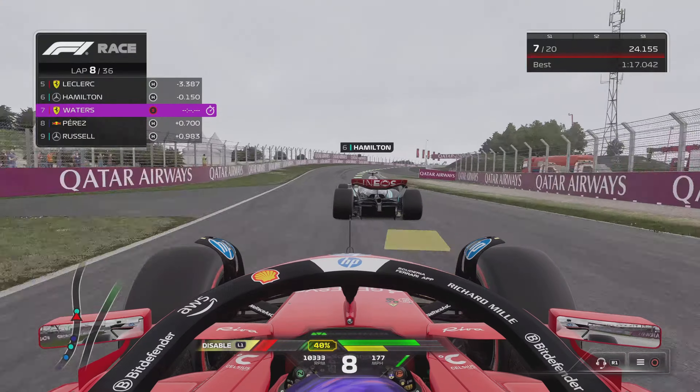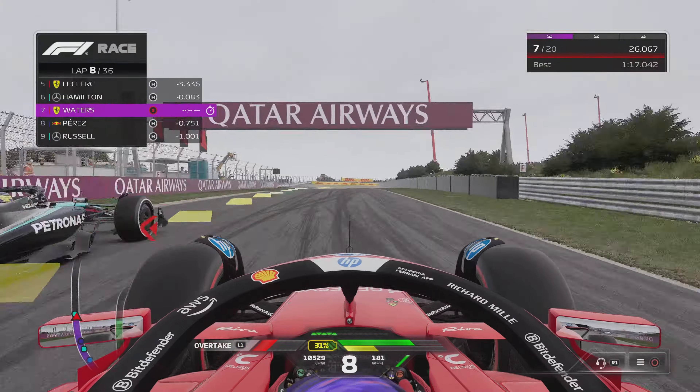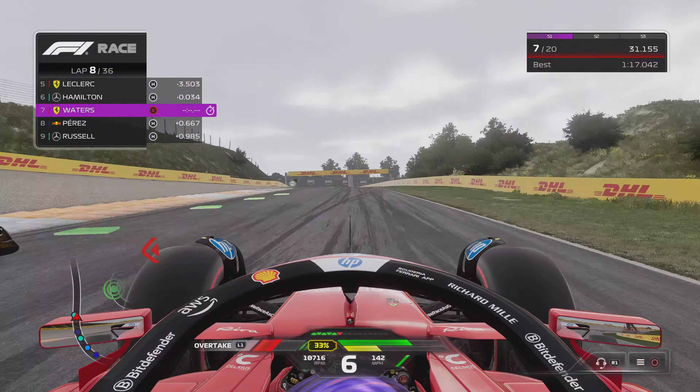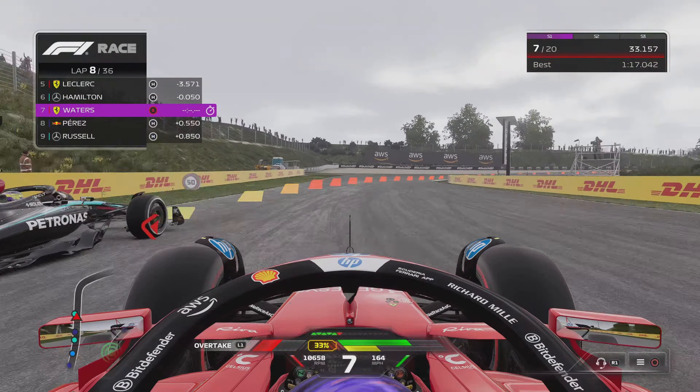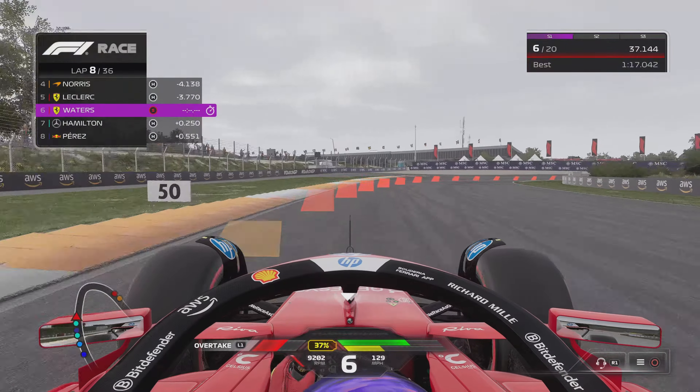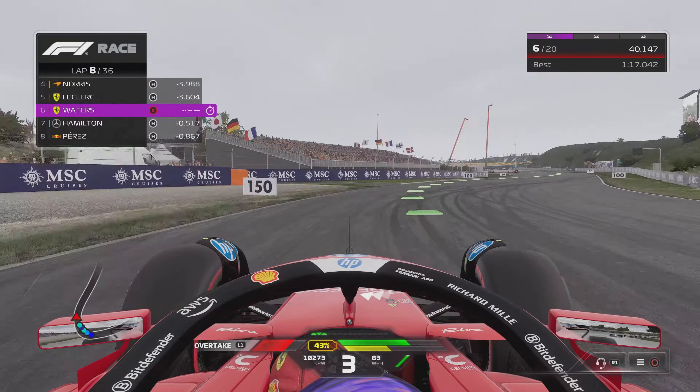Now we're having a go at Lewis Hamilton - this is for P6. This is going to be down the inside and Hamilton's sticking it out around the outside. Good racing by Lewis there, but we're down the inside again and this time Hamilton has to concede and we're up into P6.